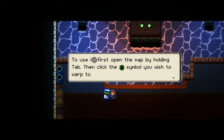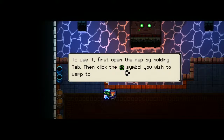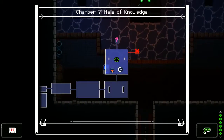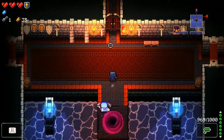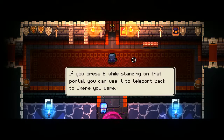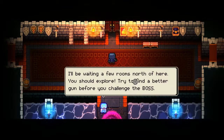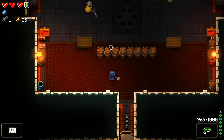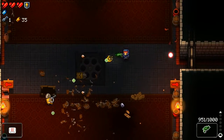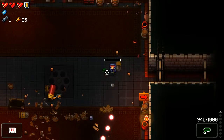I had to pause quickly — let me try that again. To use the teleporter we need to open the map by holding Tab, then click the teleporter symbol you wish to warp to. So this is our map, and we can teleport to any teleporter on the map — not just one in the same room — but they won't work if you are in combat. If you press E while standing on a portal, you can use it to teleport back to where you were. "I'll be waiting a few rooms north — you should explore, try to find a better gun before you challenge the boss."